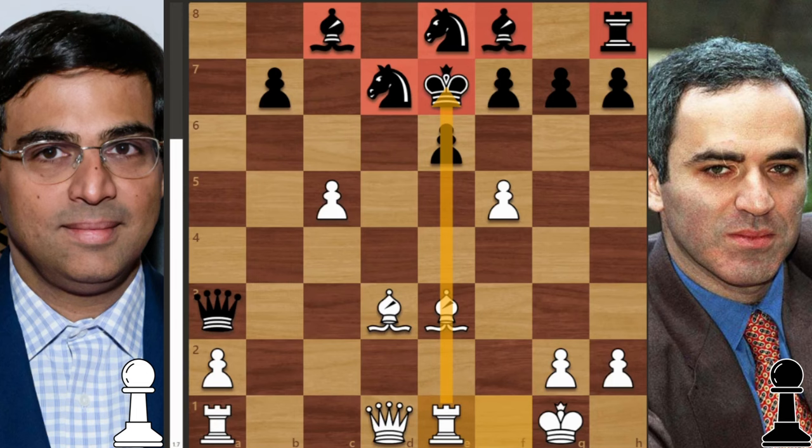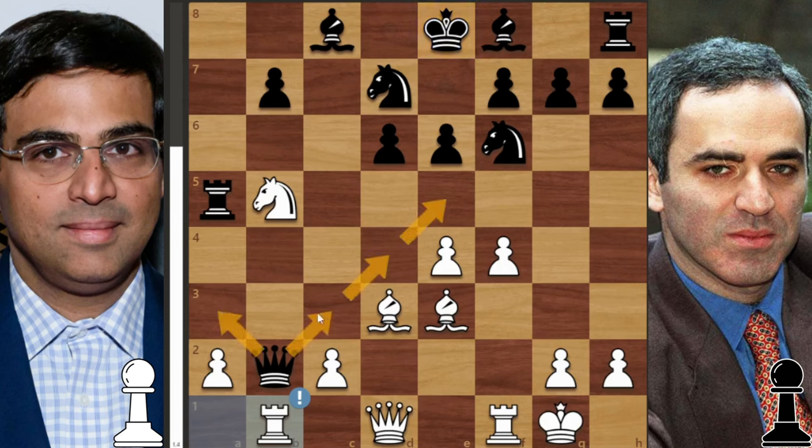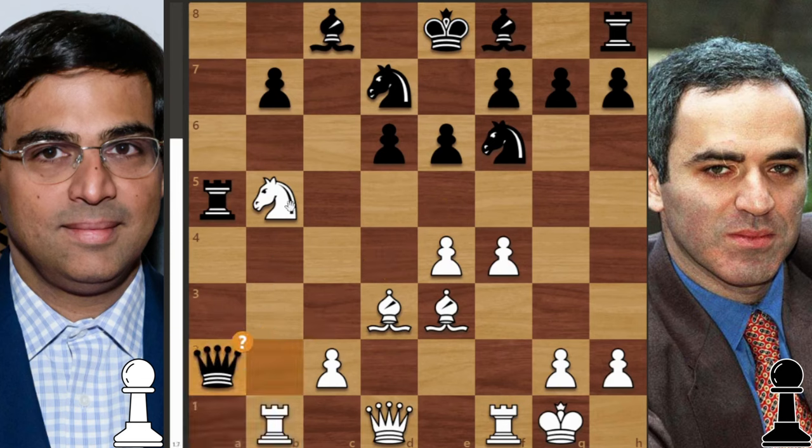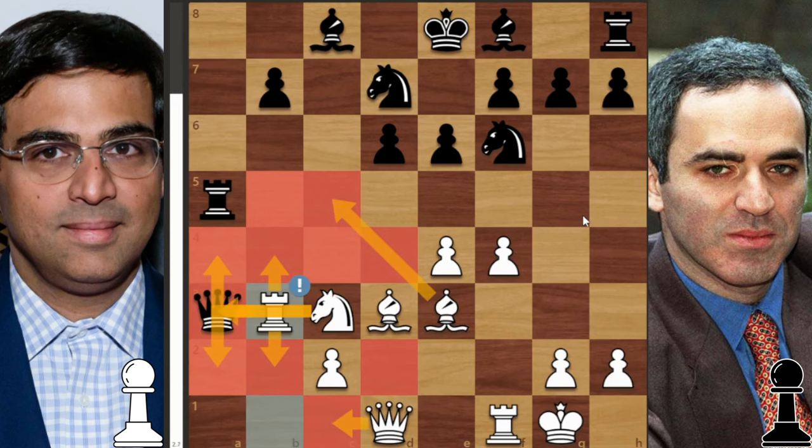Kasparov didn't play queen to b4 — he played rook to a5, which is an inaccuracy. Can you see the move that Anand played that actually traps Kasparov's queen? He plays rook to b1. Rook to b1 is really bad news for the queen because there's nowhere to go. If you capture on a2, that's no good because after knight to c3 and queen to a3, you trap the queen by playing rook to b3. There's no way out in this position.